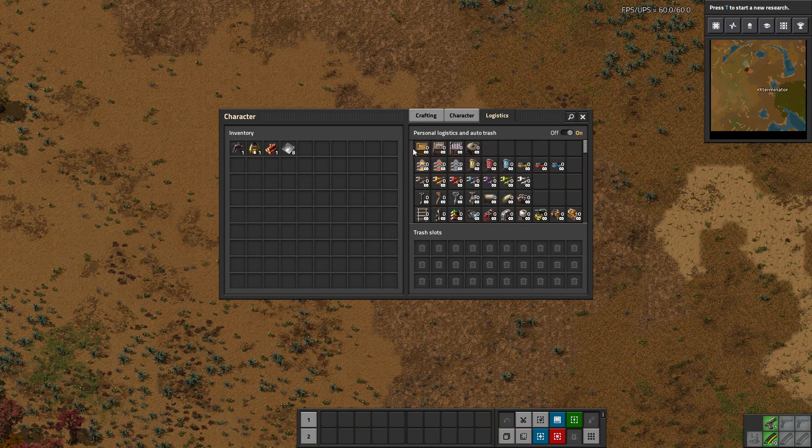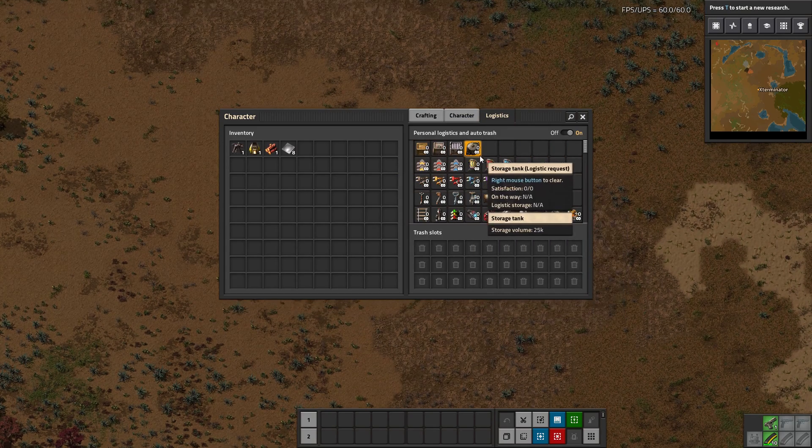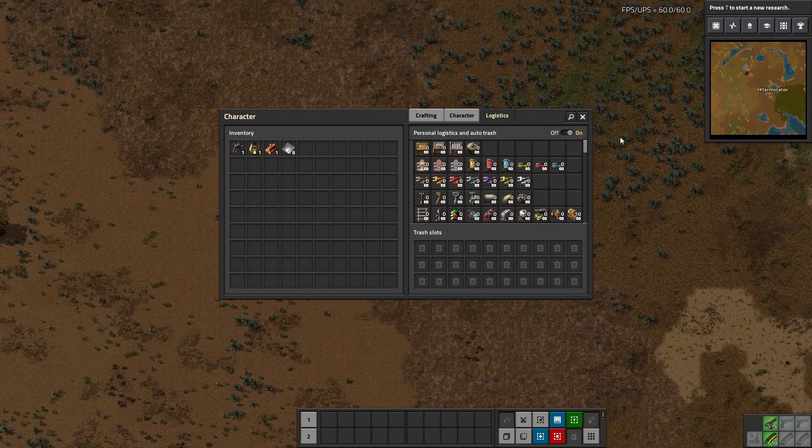Now, so you're not worried — anything you previously have requested or trashed will be applied in addition to this. That will be applied and the stuff you already have will be kept, so it won't erase it. And then anything that's not previously been requested or trashed will have its setting set to 0. So obviously I had nothing in here being requested already, so these are all just set to 0.